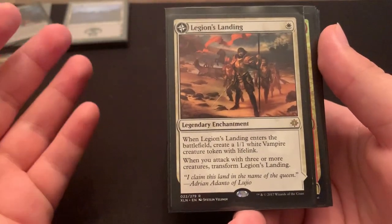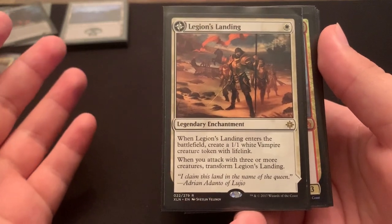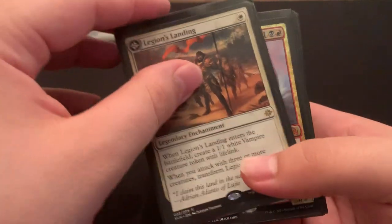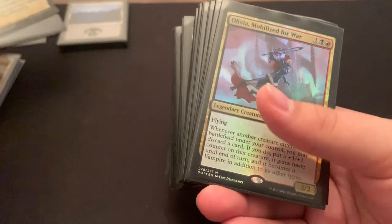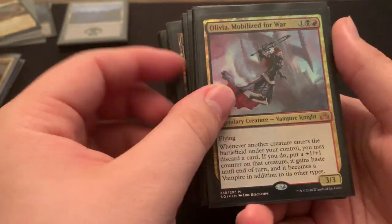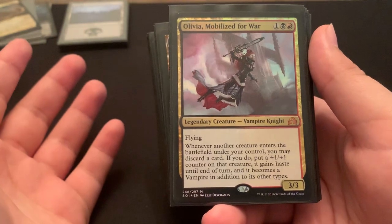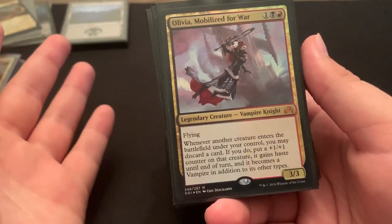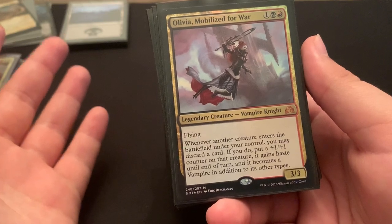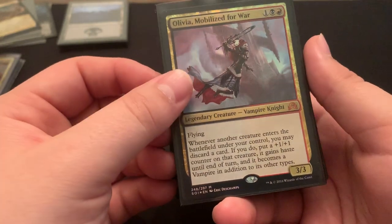Legion Landing — one mana, get a 1-1 lifelinker, and then when I attack with three or more creatures, flip it to basically a white land that can make other vampires. Olivia Mobilized for War has flying and you can give things haste. It's a little discard outlet if I need madness or anything like that, but overall giving creatures haste is pretty good, especially when the deck doesn't really care about discarding — you can get things back from the graveyard kind of easily.